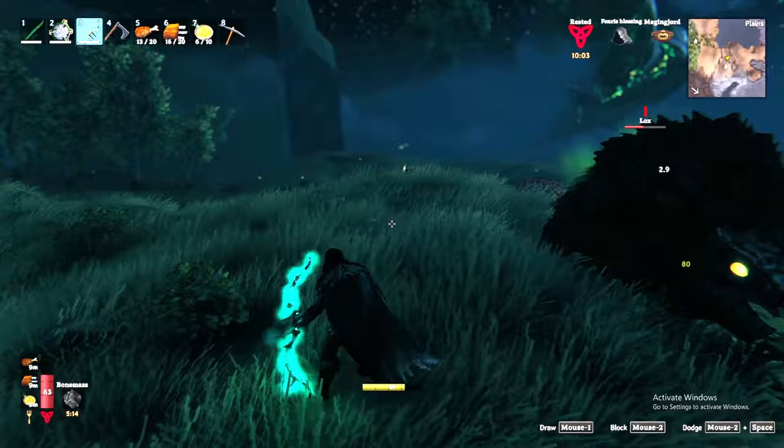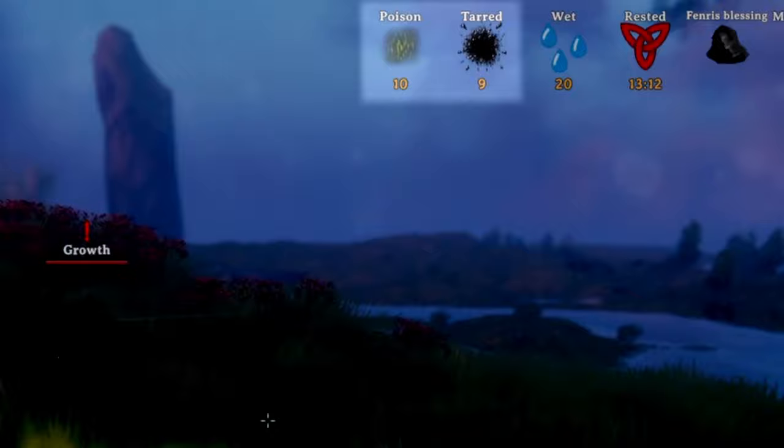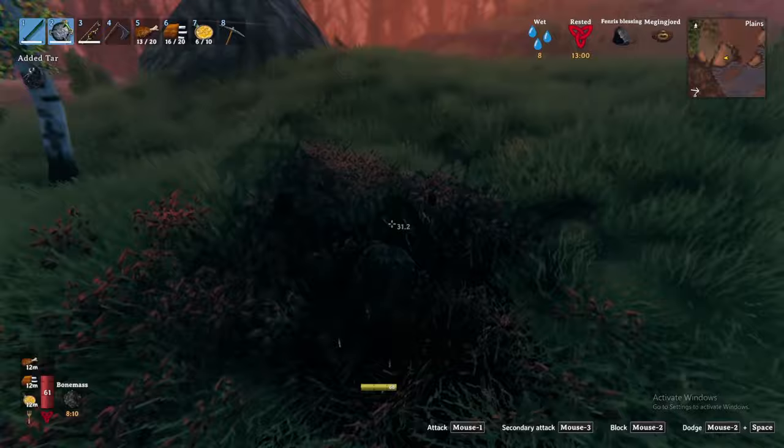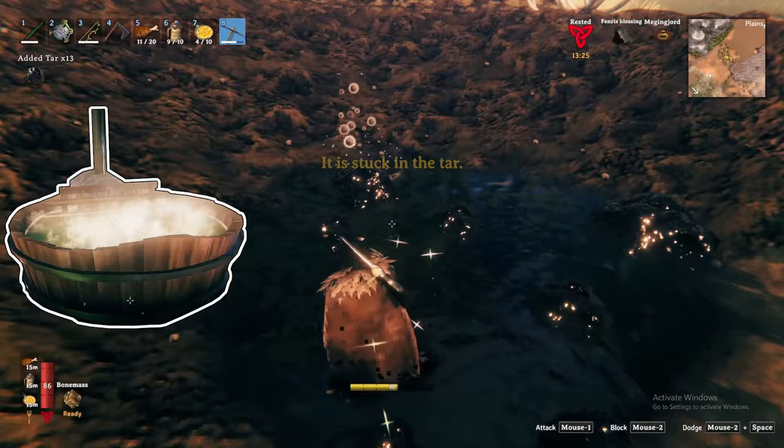Secondly, you might encounter large pools of tar where the Growths can be found. These resemble the blobs from the swamp but are much more dangerous — they shoot tar at you and if hit will apply both a poison and slow effect. If you aggro a few at a time and get hit, godspeed. However, if you can defeat them, they will give you tar and the growth trophy. Once clear, dig a channel to allow the tar to drain from the pit, enabling you to retrieve the tar and other items. Tar enables you to build furniture such as the hot tub, long heavy table, and black metal chests.